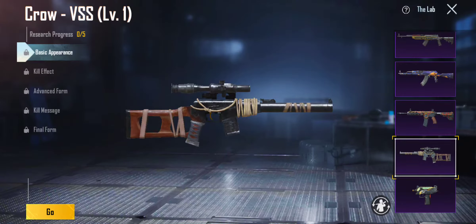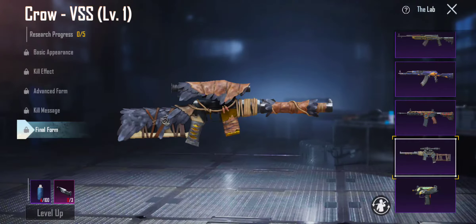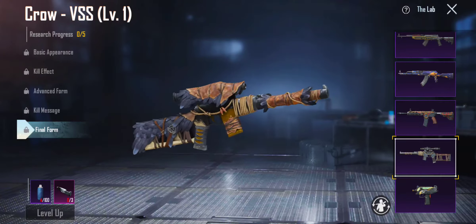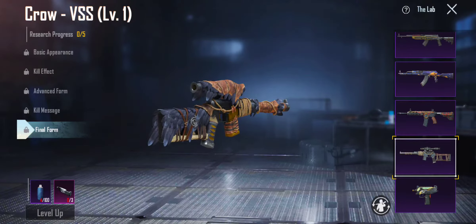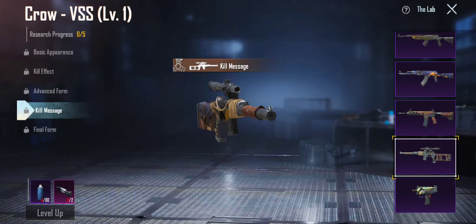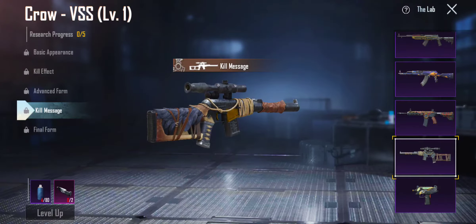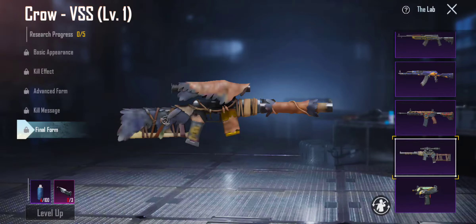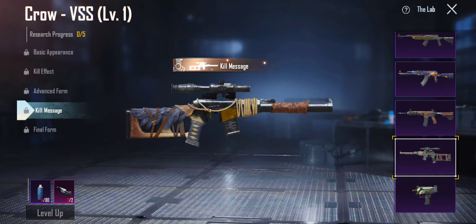Then we got the Curve VSS. This is one of my not-favorite skins. I'd probably give this a 3. It just has bird feathers — I don't even like that, I'm not a big fan of this skin at all. Kill message, kill effect — that's a cool effect, don't get me wrong — but that kill message is literally just brown and white. Don't really like it. The advanced form is basically a regular one.